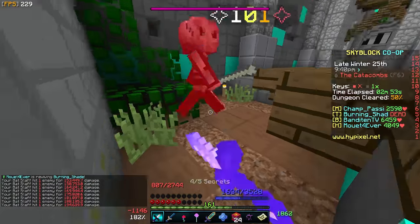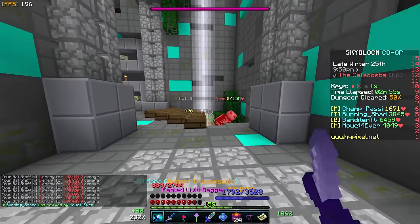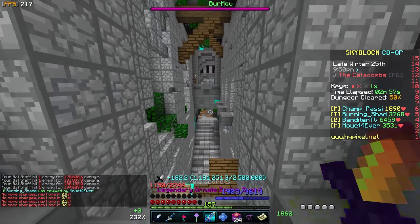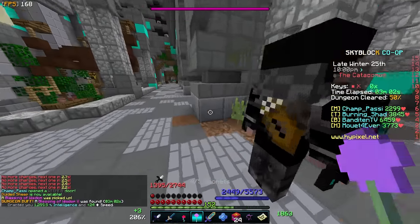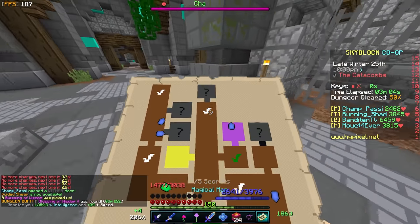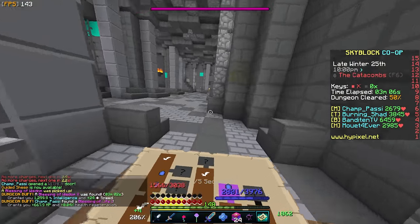Open the blood room early. Think of the blood room as an auto-scrolling screen in a platformer game like Mario. You can't complete this room until it's done spawning enemies, so it's better to get this door open early and let the timer start ticking, so you aren't stuck waiting for the last enemies to spawn with nothing left to do.